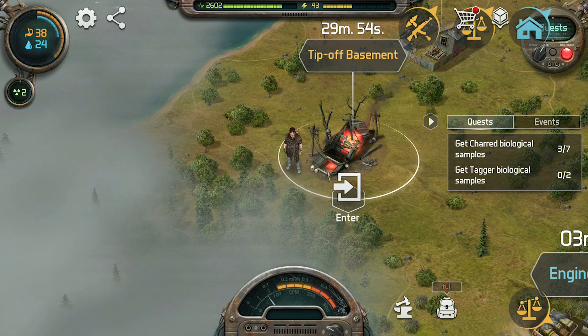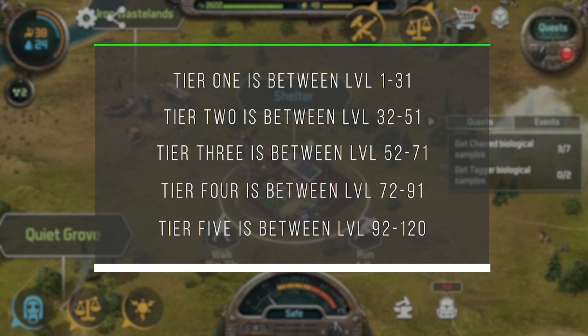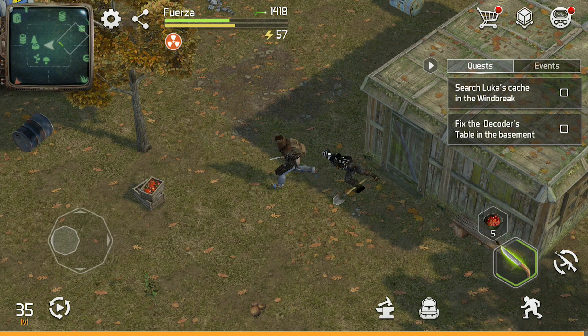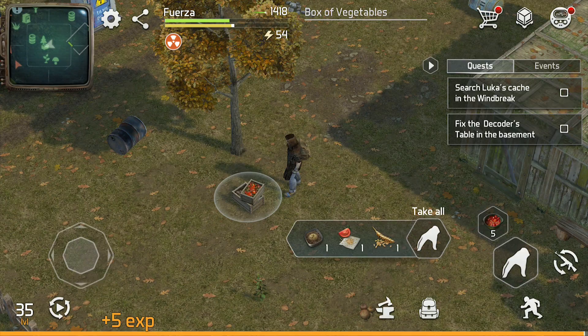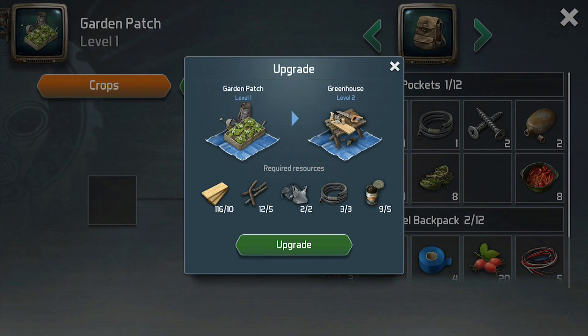The second thing you need to know when playing Dawn of Zombies is that most of the enemies and loot in those locations change as you pass through the five different tiers of the game. These five tiers each have their own set of armor and weapons which are significantly better than the previous tier, but they also require better resources to craft them. The first time you will notice a change in loot is when you hit level 32 and enter the second tier of the game. All of a sudden the boxes that you have been farming over and over again in the resource zones will have additional higher quality items. You can then use those items for higher level crafting recipes and upgrading your workbenches.